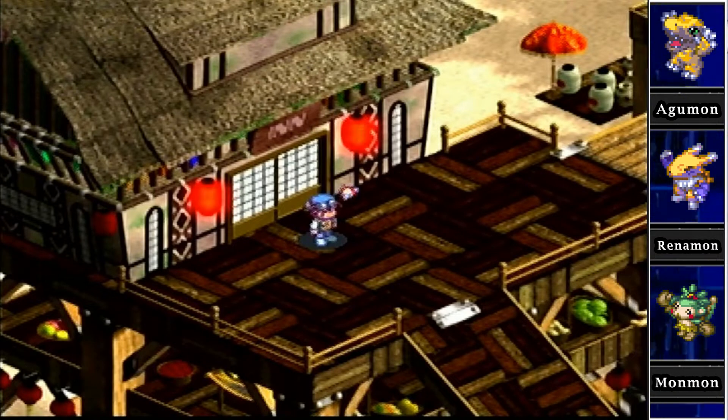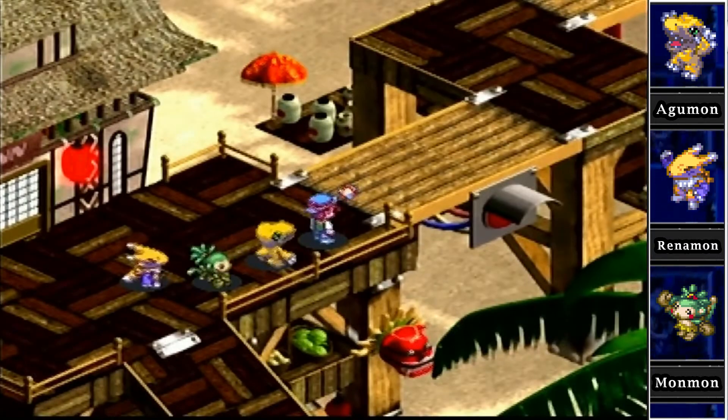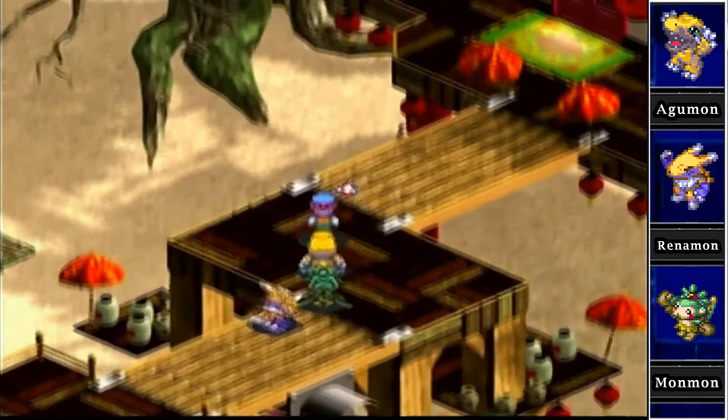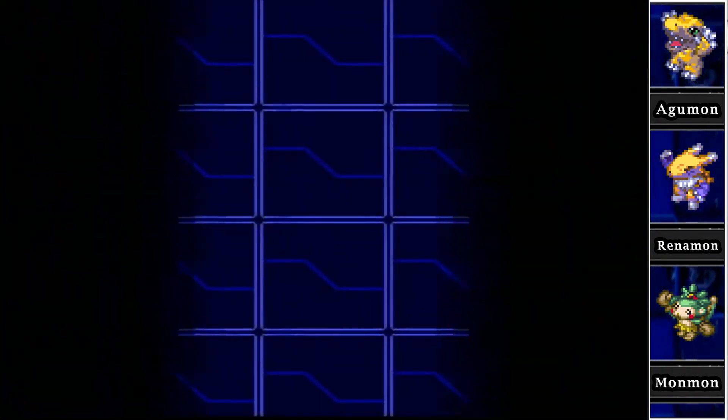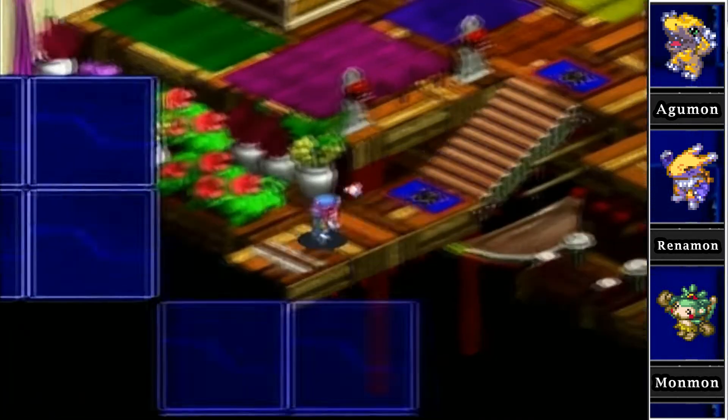Hello everybody and welcome back to more Digimon World 3. Last time we broke into the admin center and got the digi egg of sincerity. This time we're going to put that digi egg to good use and go back to the Suzaku Hall.